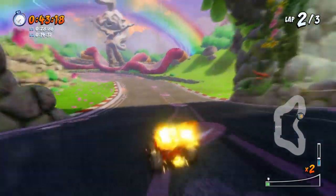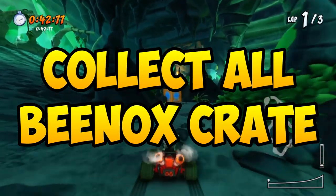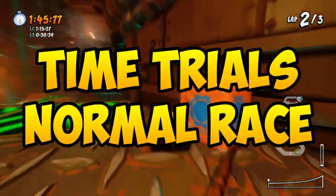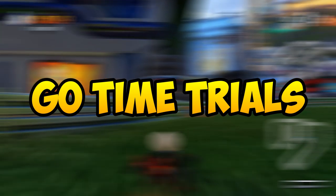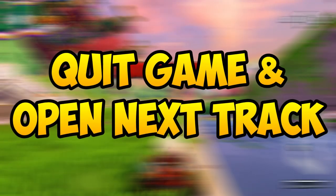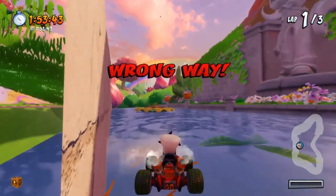Trust me, it is very very funny. The way to unlock it is to simply collect all of the Beenox crates scattered in each of the tracks. You can find them in time trials or a normal race — it doesn't matter. The fastest way is to hop onto the time trial mode, choose a map, smash into a crate, and then leave the game and move on to the next track.